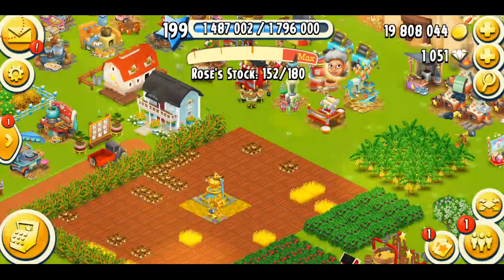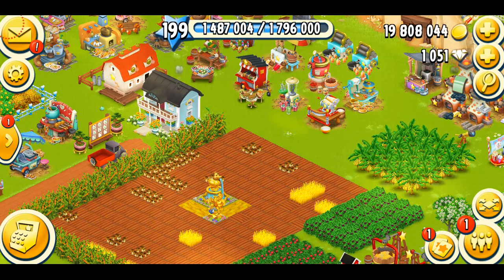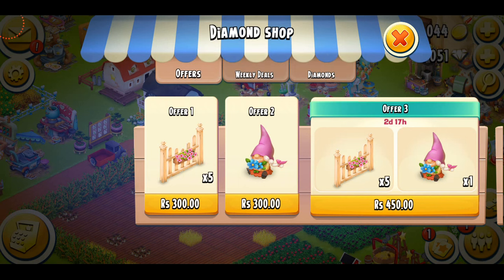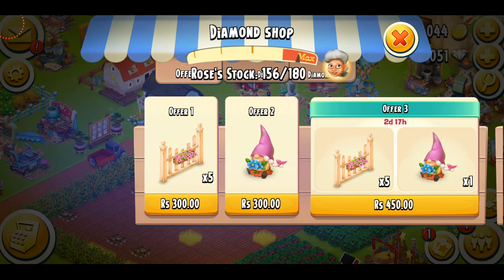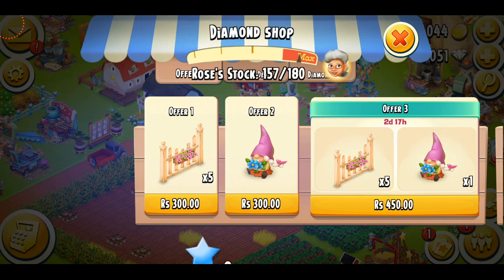I literally don't like them and I think they're not worth purchasing with real money. Please remember this is just my opinion and my point of view — you might like these decorations. This is probably going to be the first time I'm not going to purchase any decoration. There are three offers: offer one has five flower fences, offer two has one flower gnome, and offer three has one flower gnome and five fences together.